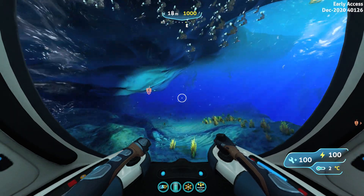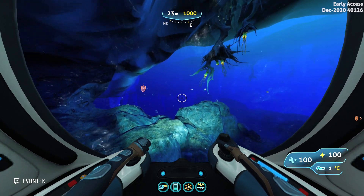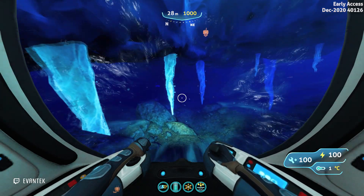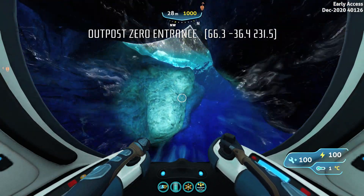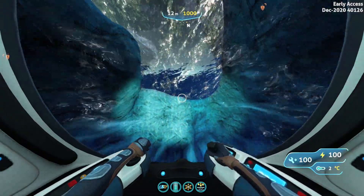Now we are going to head east. What we are going to do is follow this wall along, so you just hug this wall until you find the cave entrance. It's not really hard to find Outpost Zero, and once you get there you will find a little cave which will lead to the bay where you will exit in order to get on dry land at Outpost Zero.